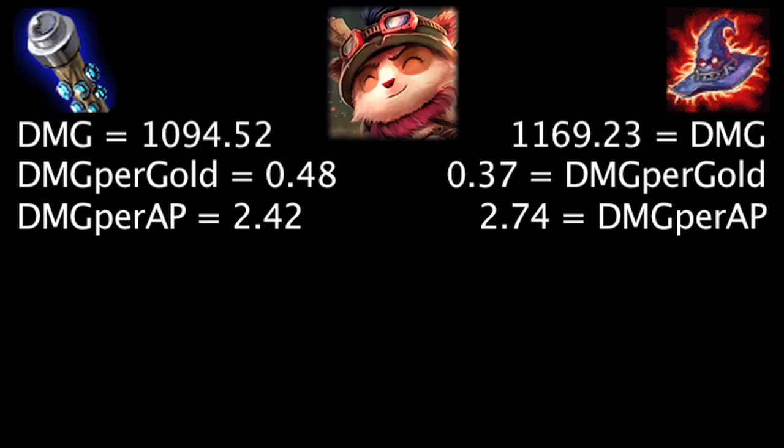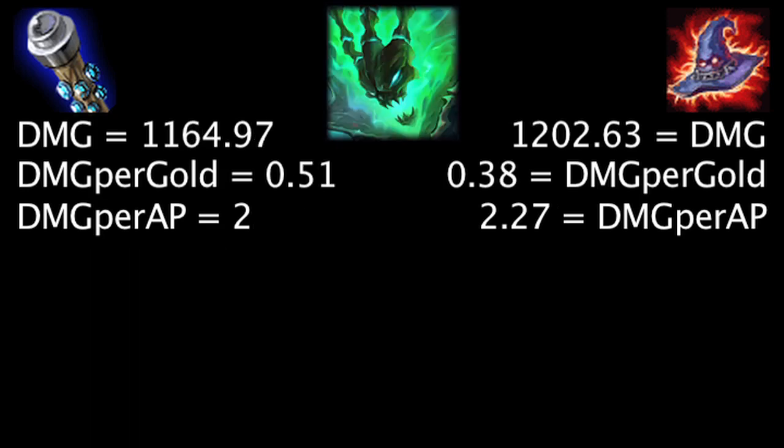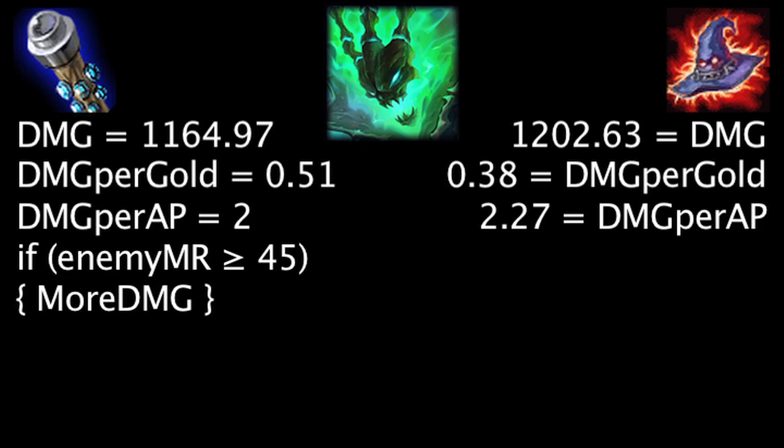On Teemo, at first the Death Cap will deal 74.71 more damage, the Void Staff will grant 0.11 more damage per gold, and the Death Cap will deal 0.32 more damage per ability power. Against 64 magic resistance, the Void Staff will deal more damage than the Death Cap. On Thresh, at first the Death Cap will deal 37.66 more damage, the Void Staff will grant 0.13 more damage per gold, and the Death Cap will deal 0.27 more damage per ability power. Against 45 magic resistance, the Void Staff will deal more damage than the Death Cap.